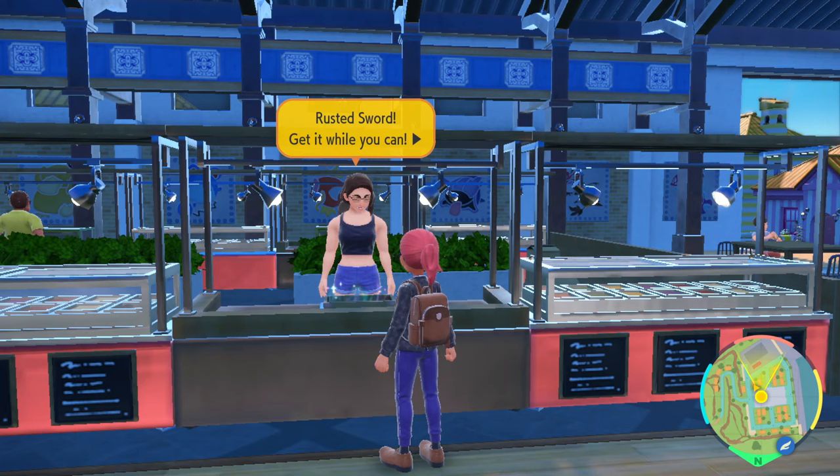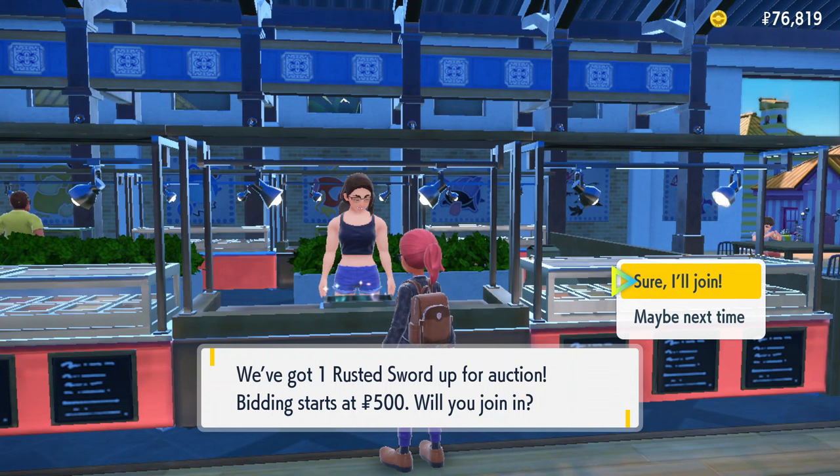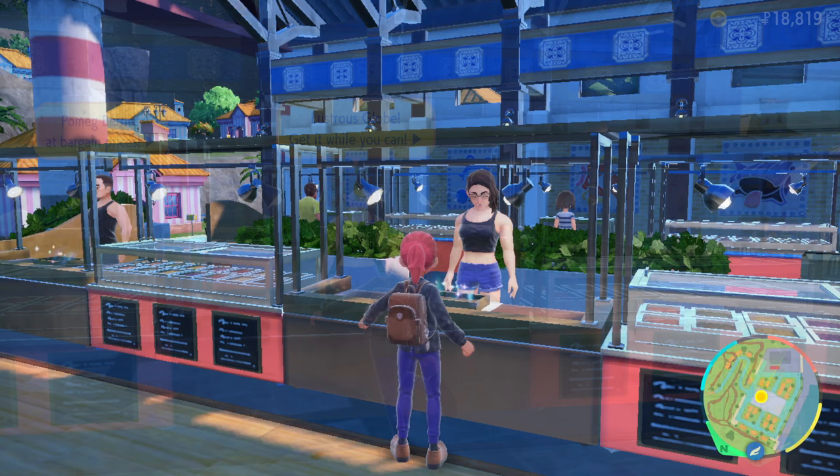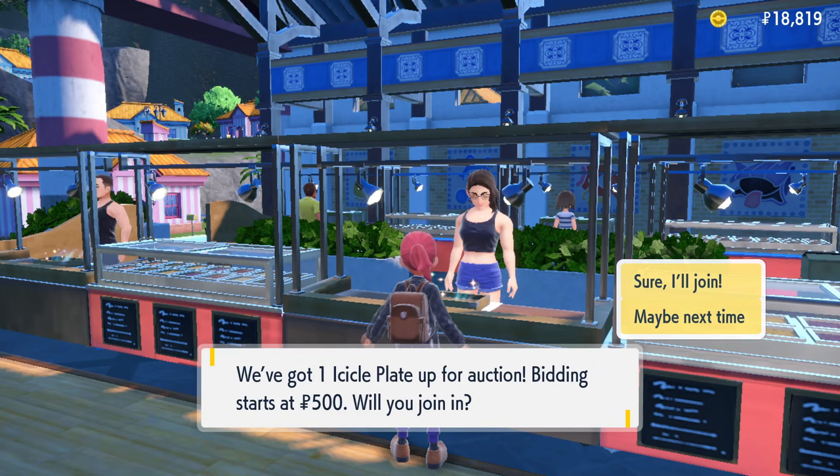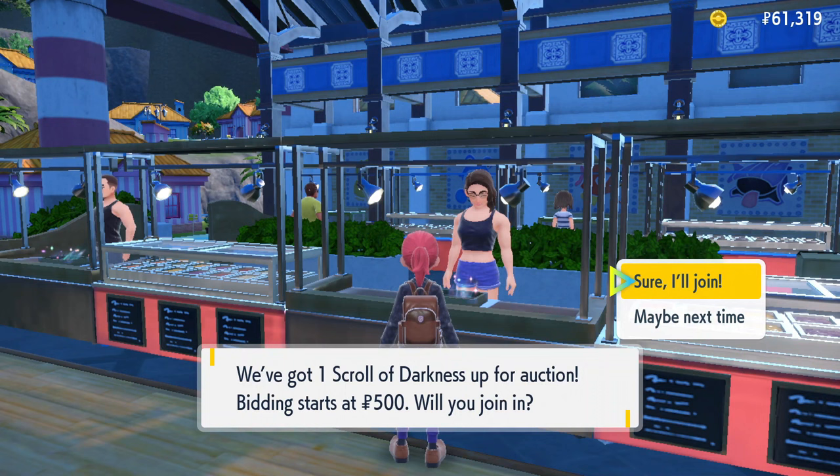There's also a fourth vendor that appears once you have any of those Pokemon that were highlighted earlier. As you can see, she's trying to sell me the Rusted Sword — that's because she's detecting Zacian in my PC. We don't want that; we want to evolve our Kubfu, so we need the Scroll of Darkness or the Scroll of Waters, whichever one you're looking for. You can say 'maybe next time' to decline, and she will rotate to a different item — declining does not get rid of the item forever, you can get it back in the rotation.